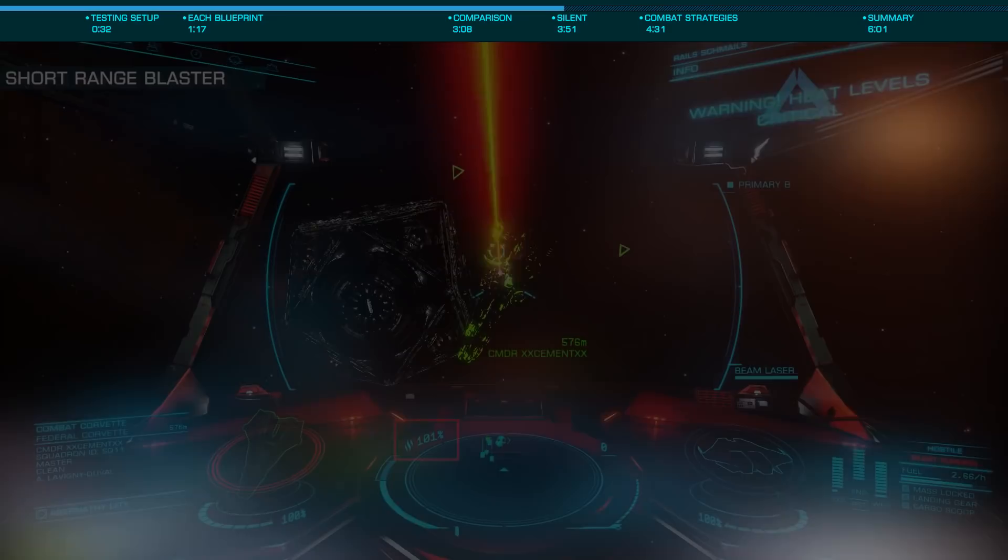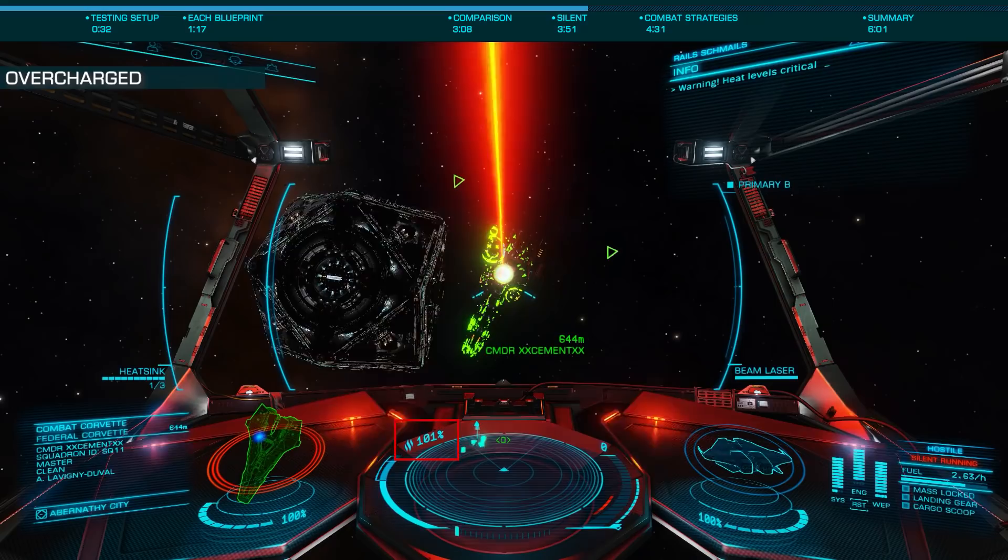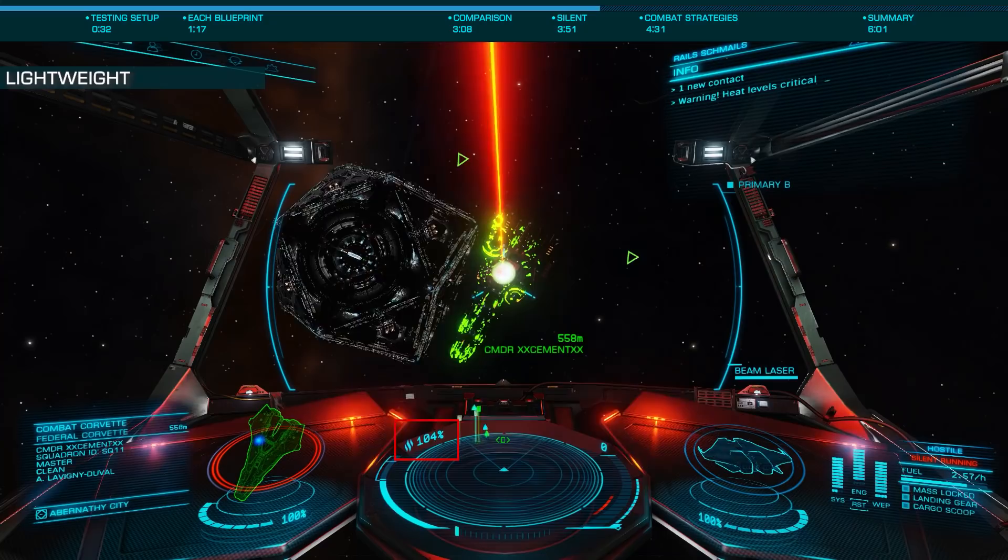Now let's look at the effect of thermal vent on silent running, which in short is next to nothing. Here I engage silent running, allowing my ship to reach 100% before firing my beam. You'll see that due to the heat generated by my ship and the beam laser, this just isn't effective.